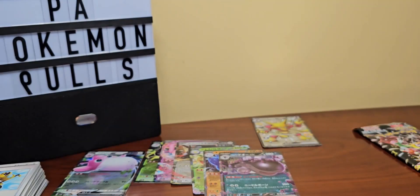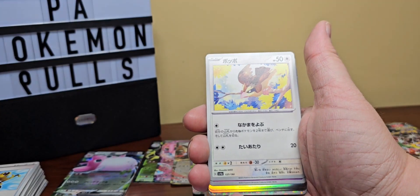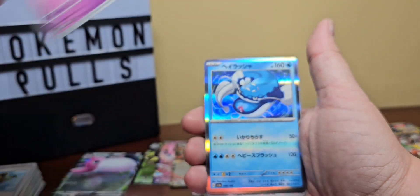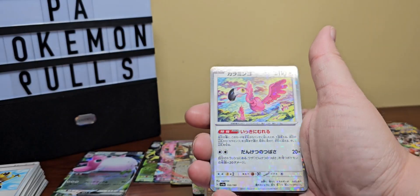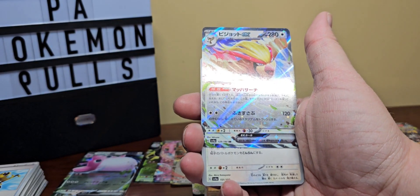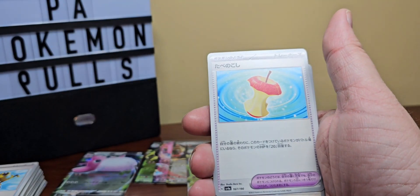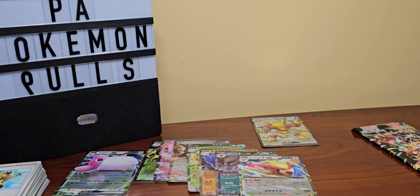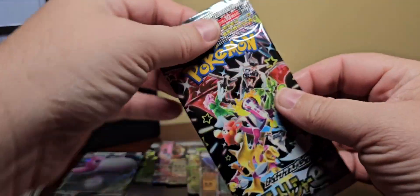One box is 90 dollars right now, that's why we only did one this time. We got Quaquaval, Pigeotto, Abra, Clefairy — those are digital — Flamingo, and another EX card. We have most of these EXes already because they also have the 151 set and the majority are pulled straight from 151, so kind of disappointing.